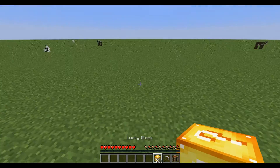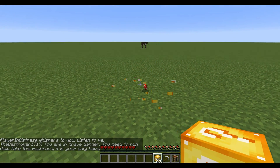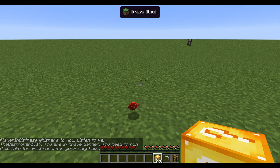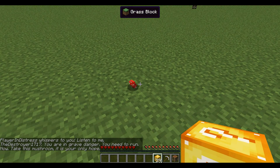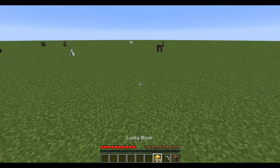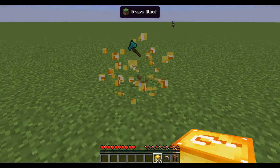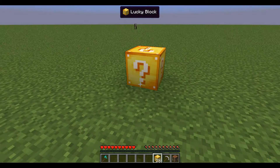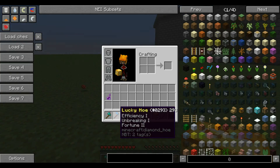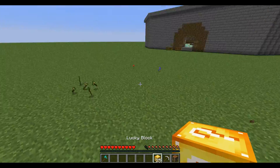We're going to start off by opening these 30 lucky blocks. I got an unlucky potion — I'm actually going to keep this, I might need it. We also have a diamond axe; if I somehow get no weapon I'm using that. What is this — a lucky hoe? I don't need this.